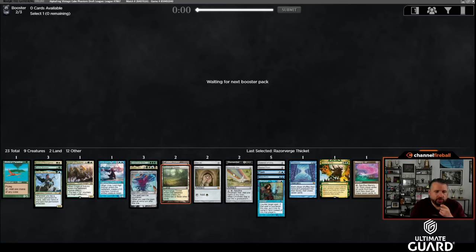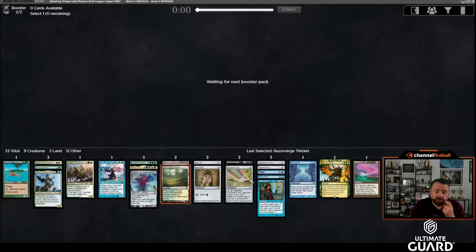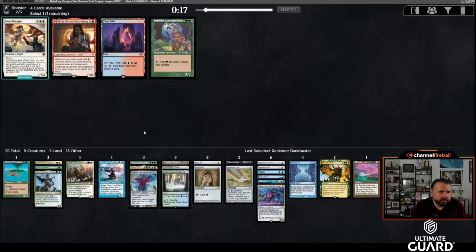My mana should be fine as long as I don't add more colors. I have Atroxa and Dismember, neither of which really needs dedicated black sources. I have Mox Jet and Pentad Prism plus Birds for black. Otherwise I'm basically Green-Blue, maybe splashing Night of Autumn and Voice of Resurgence for Natural Order. Sacred Foundry and Waterlogged Grove came back — I don't really want Staff of the Storyteller. I'll take the Waterlogged Grove — a Blue-Green land is exactly what I need. Bankbuster came back too, I'll take that.